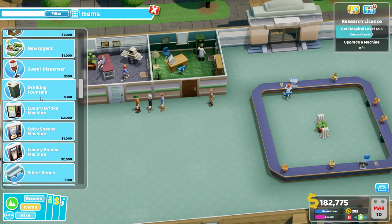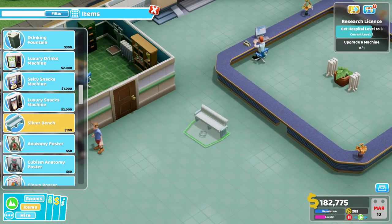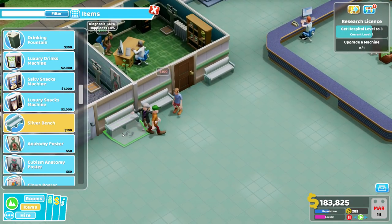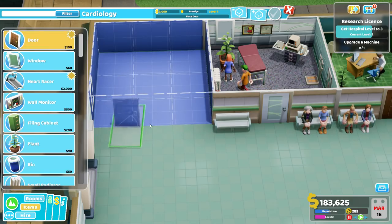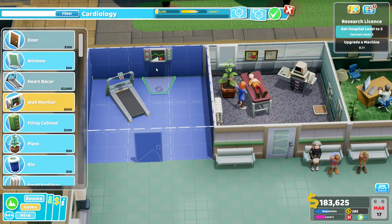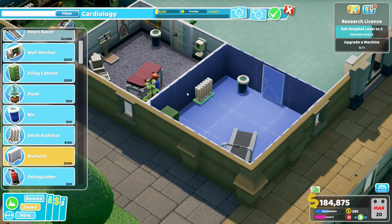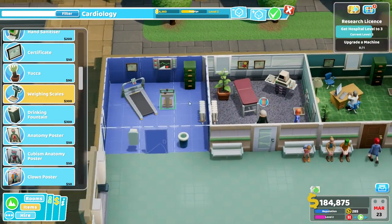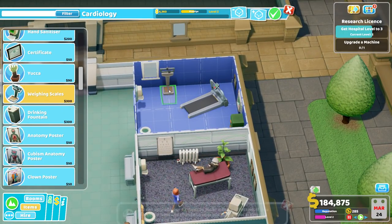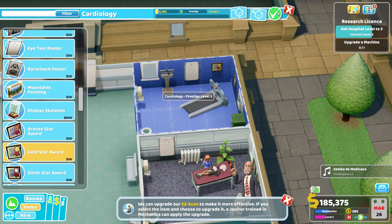What we're going to do here is set up a lovely area to make us some money - a nice waiting area down here. We could also add cardiology. Oh, this is perfect - we've got one of each now, which has fit in quite nicely. We'll have a wall monitor, a cabinet, a bin, a radiator, and a hand sanitizer to keep everybody clean. Get an eel for all of your short-term eel-based needs. Gold star, level three - yes, there we go.